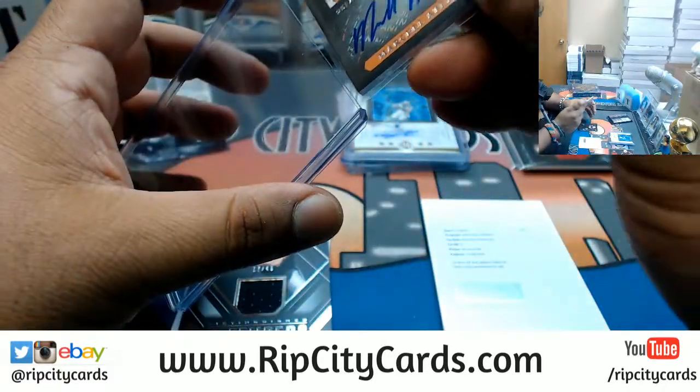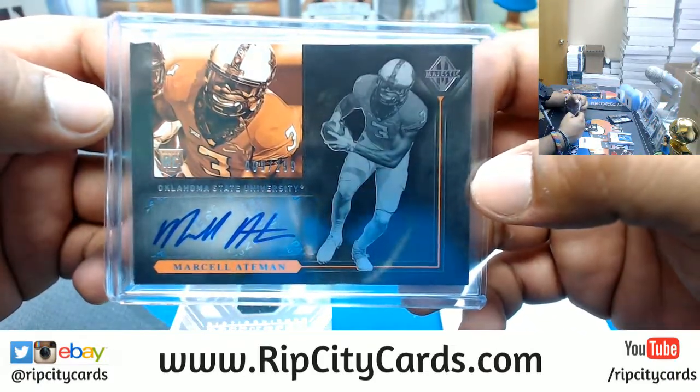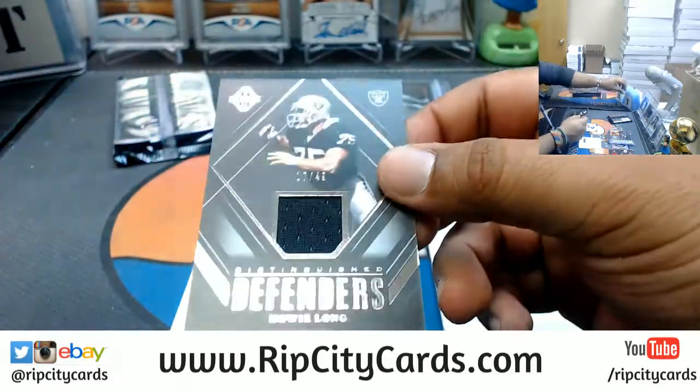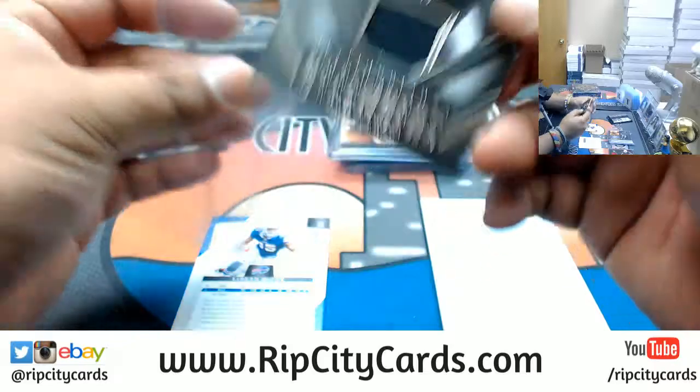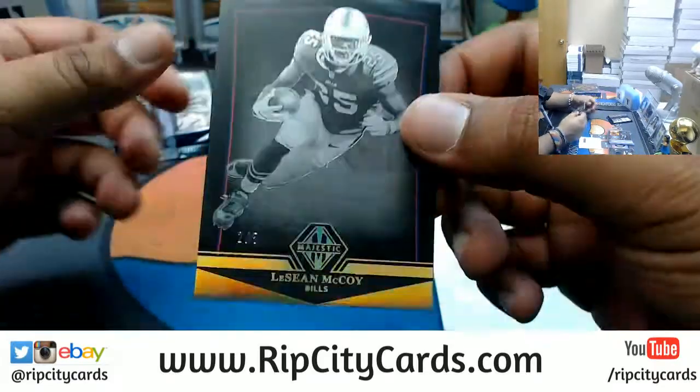Penny went to the Seahawks — if that's what the checklist says, then that's what it'll be. The old Marcel Ateman auto. Patch for the Raiders to 49. So Penny is Seahawks. LeSean McCoy, two out of five, for the Bills.